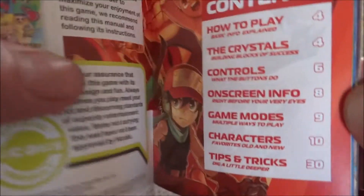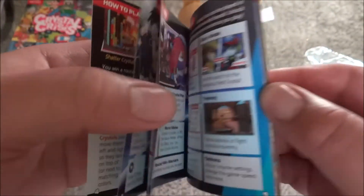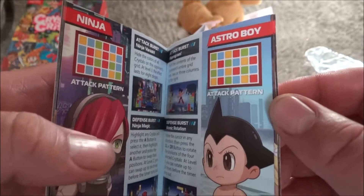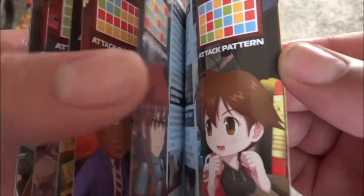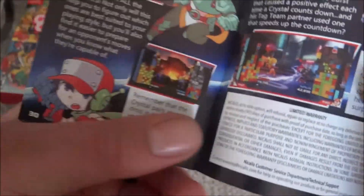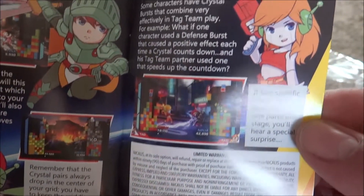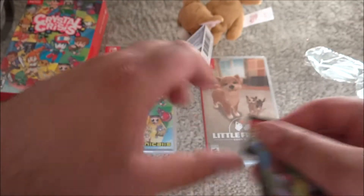Let's open the book and check out some of the pages. I'm going to breeze through this real quick. The pages seem to be sticking a little bit, probably because it's brand new and fresh, hasn't been opened. It shows you the different combinations of the characters — this might be a spoiler so skip over about 20 seconds. It has tips and tricks here as well. And there we go — that was the unboxing for Crystal Crisis.